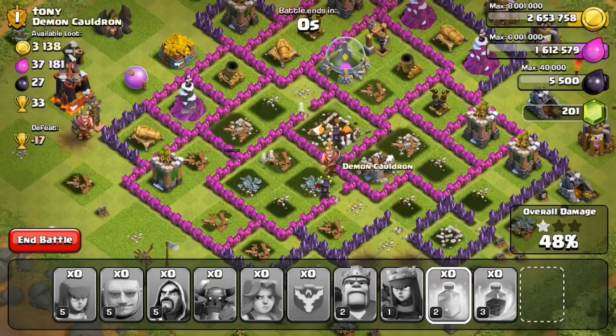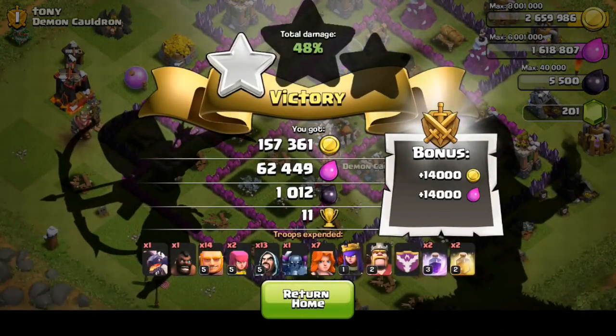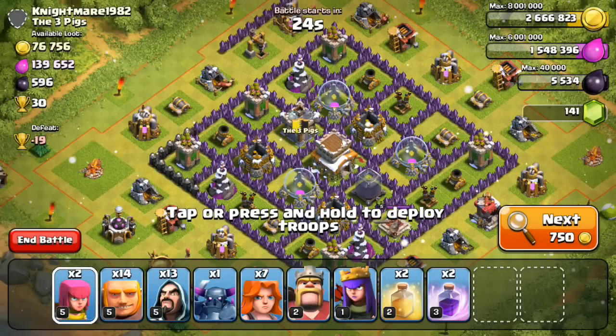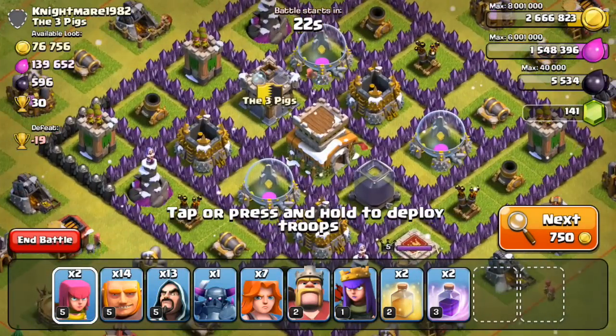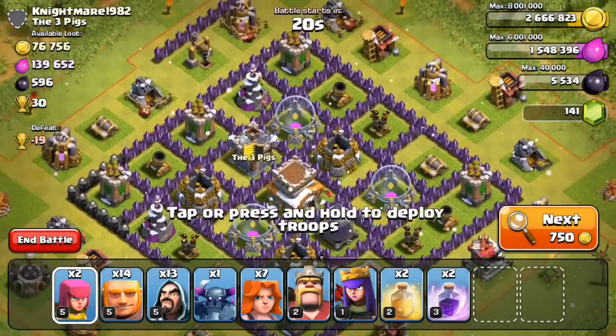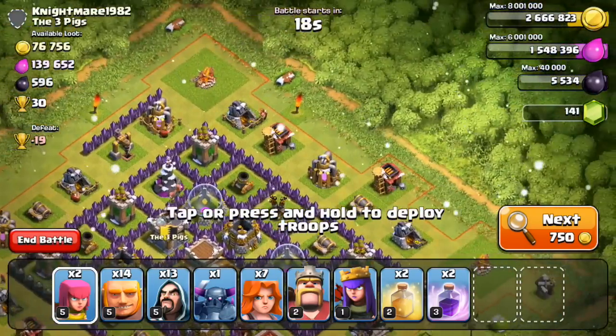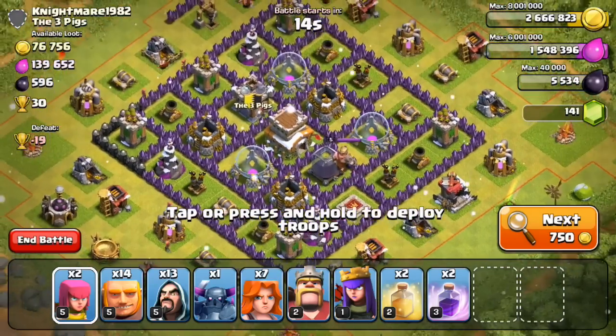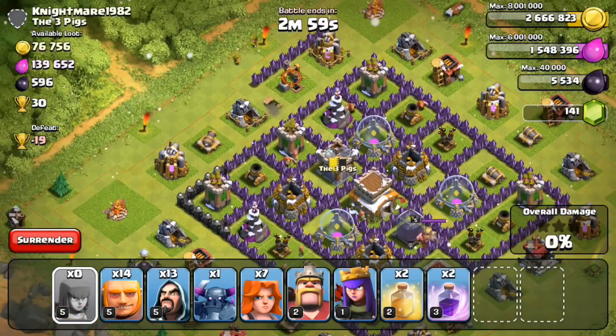I got 48% and one star with a good amount of resources. Now we're going to the next base to attack. This base seems easy because the design is like a square with two to three layers, so we can get into the middle to grab the resources.